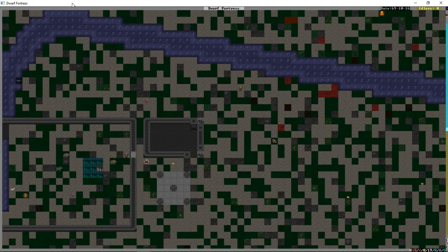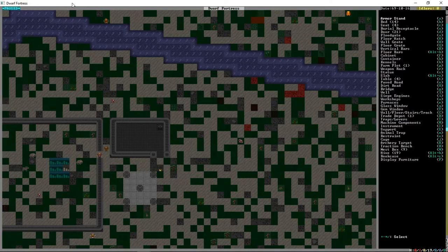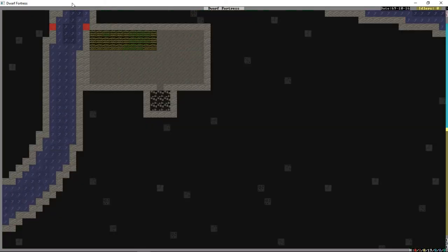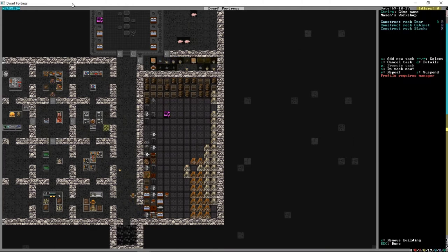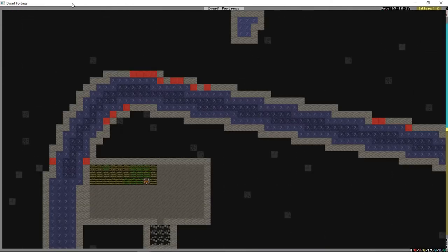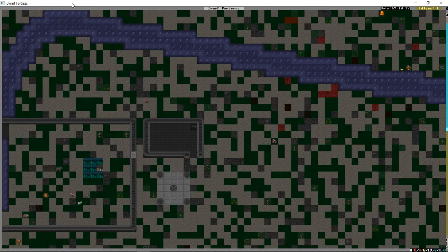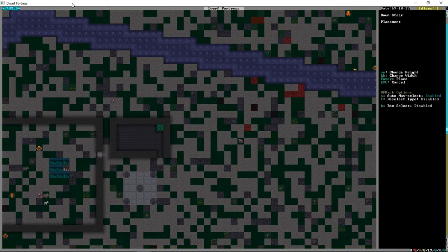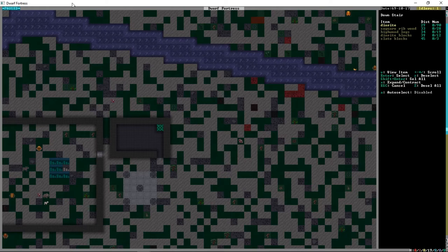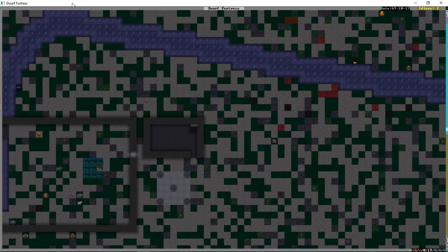Our stairwell is done on the bottom half at least. We're going to build D for door — we don't have a door, should have thought about that before I used them all on the residential area. The mason is building the door so by the time we've done the roof we should have one. We're going to press Shift-Greater-Than to go up one level, then build the rest out of rough stone blocks.